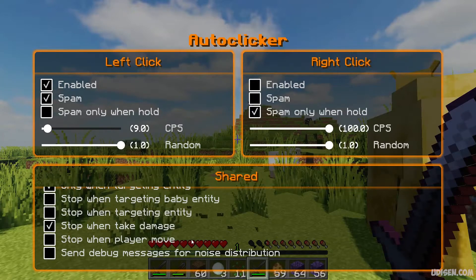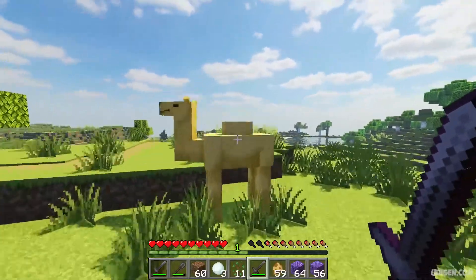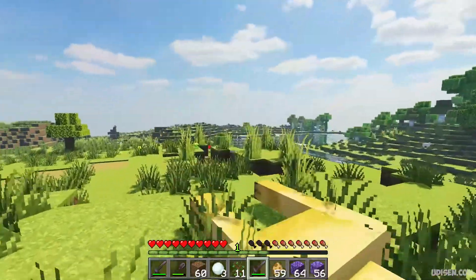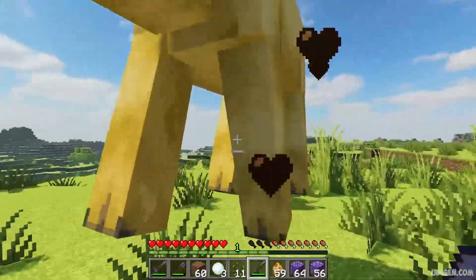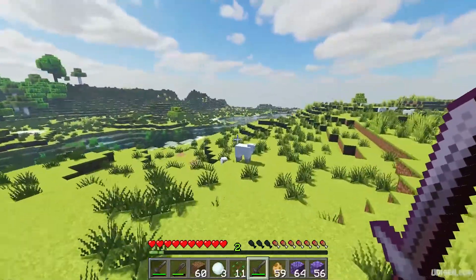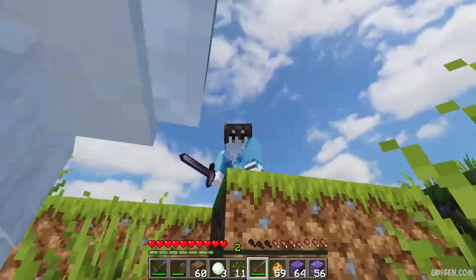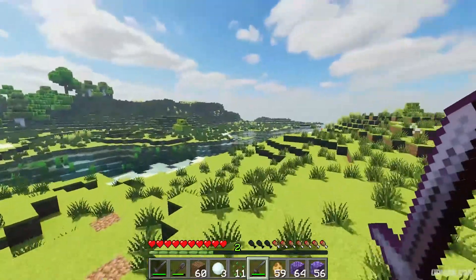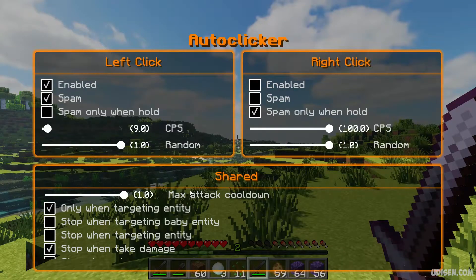Stop when player moves. Send debug message for noise distribution — don't use this option, it is useless. As you can see, the spam option works more usefully on sword and works perfectly without any type of lag. Attack creature — I love how this works. But remember, it is not kill aura. You cannot fight creatures with your back. You cannot attack creatures from a lot of blocks away and so on.